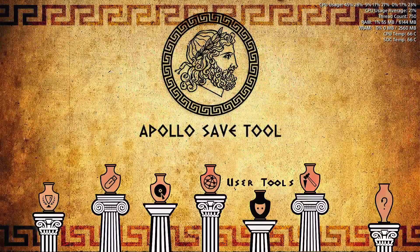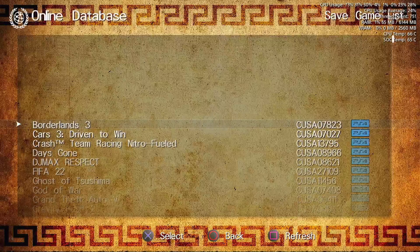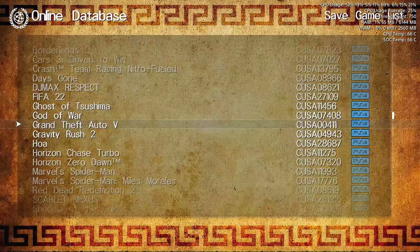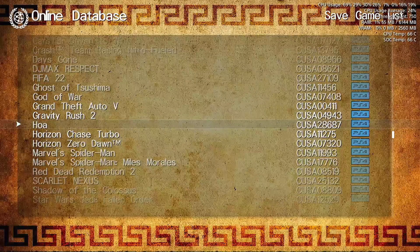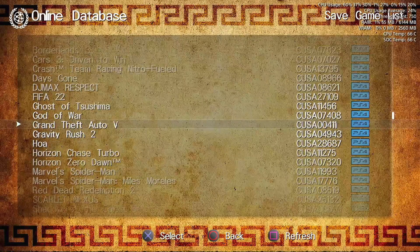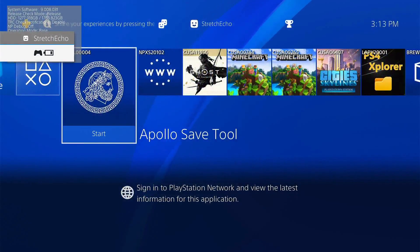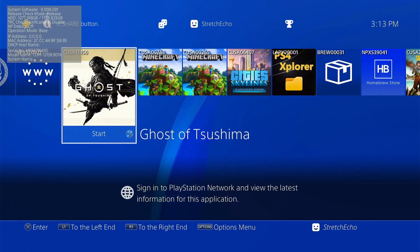We're going to start off with the online database. Now we do have a few games here. At the time of the video I did submit the Minecraft save worlds, but they're not here yet — I was hoping for them. But we can go ahead and just use Ghost of Tsushima, which is fine. If you take a look at the game ID, it's CUSA11456. Go ahead and hit our PlayStation button — you can see that the Ghost of Tsushima we have is 11456.